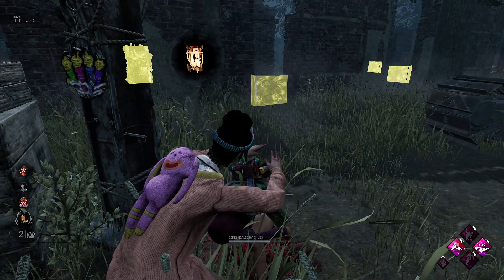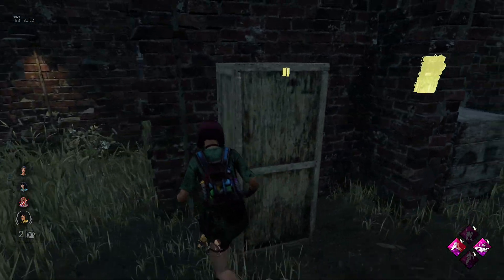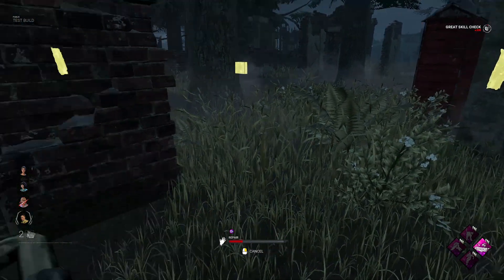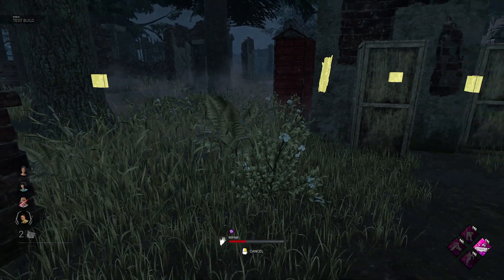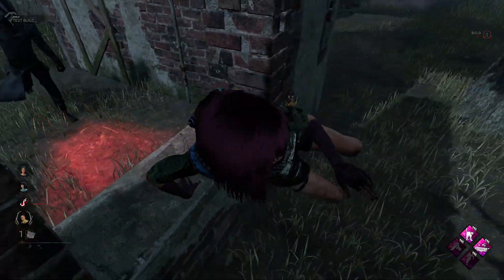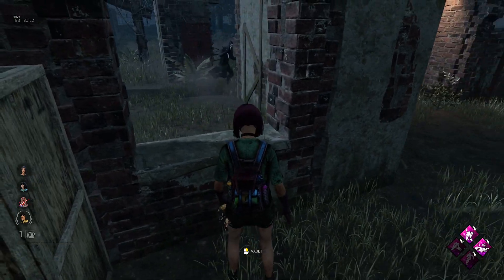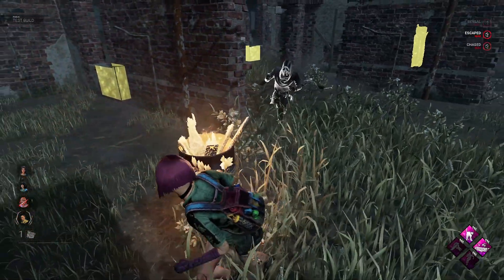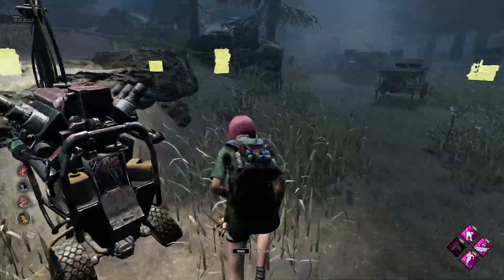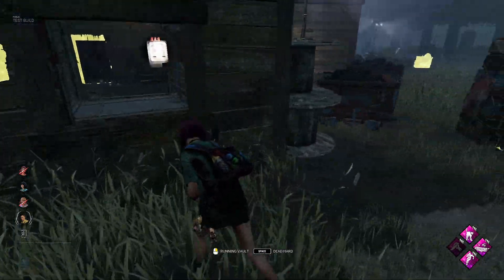Nice — only two gens left, only got two hooks as well so we should be able to escape this. Let's go jump on the gen the Feng was working on. I'm pretty sure she was working on a gen like here somewhere. Wow, that's not got a lot of progress — I thought it had a lot more than that. It's only just been started though. Two of us on it — we get it finished in like 45 seconds. Okay, back on us again. We are going to take an M1 I think — I don't think we're making this. We can't make it. He's in stealth once again — we need to take him out of that. Couldn't quite do it. Can we make the window as well? We're not making the window. Did take him out of stealth though, which is good. Going to take him onto this side of the map — all our teammates are on the other side. Last gen done now as well. No adrenaline but it's fine — we can keep looping him here. Do have access to Dead Hard as well if we need that.